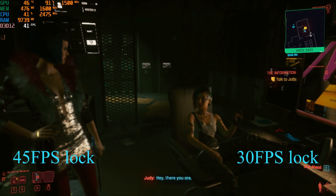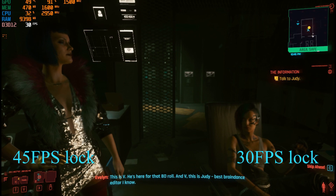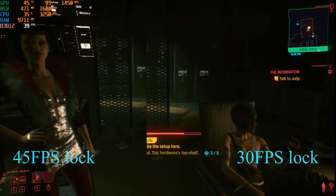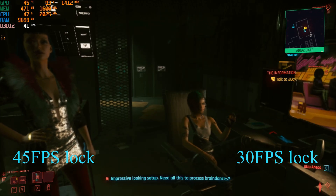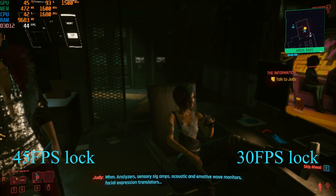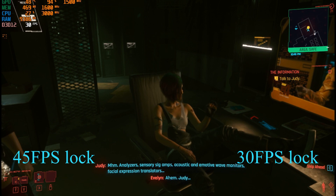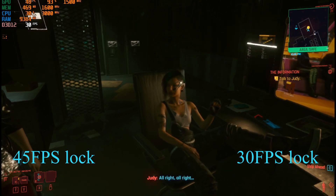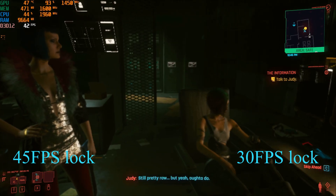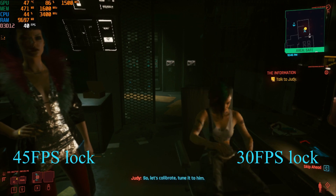Hey, there you are. This is V. He's here for that BD role. And V, this is Judy — best braindance editor I know. Enough already. Impressive looking setup. Need all this to process braindances. Analyzers. Sensory sig amps. Acoustic and emotive wave monitors. Facial expression translators. All right. Compiled your BDF. What do you think? Will it do? Still pretty raw, but yeah, ought to do. V needs to get deep inside — that's most important. So let's calibrate, tune it to him. Got static. Say something, bud.